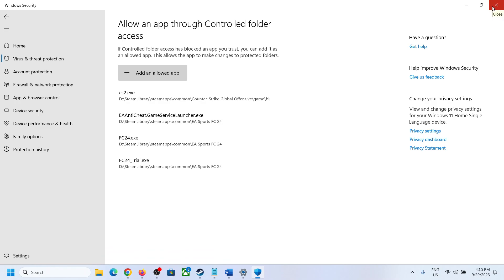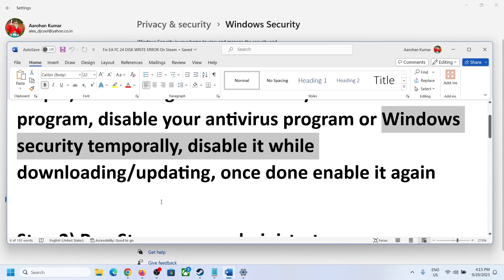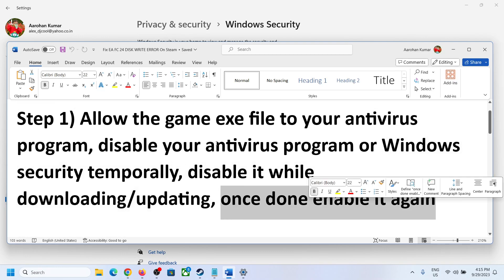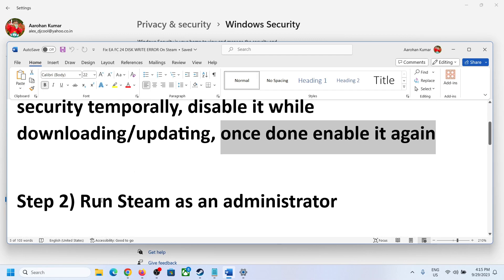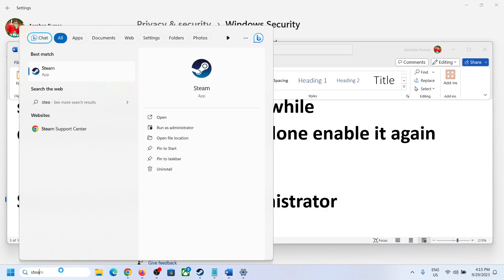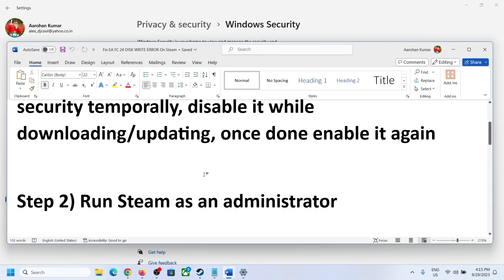Now try to install or update the game. Once you are done downloading or updating, you can always enable your antivirus program or Windows Security. The next step is to run Steam as an administrator. Type Steam in the Windows search box, right-click on the Steam app, and click Run as Administrator. Close Steam first, then run Steam as administrator, and then try to install or update the game.